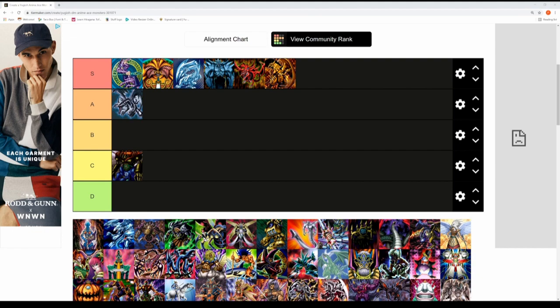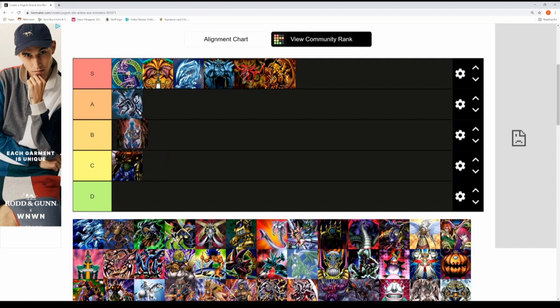Next up is one of Yami Bakura's ace monsters — Dark Necrofear. It has 2200 attack and 2800 defense with a pretty cool effect: you banish three fiend monsters from your graveyard to play it, and if it's destroyed the next turn you can take control of an opponent's monster and equip Dark Necrofear in the spell and trap zone. For me it fits in a solid B tier — memorable but not as iconic as others.